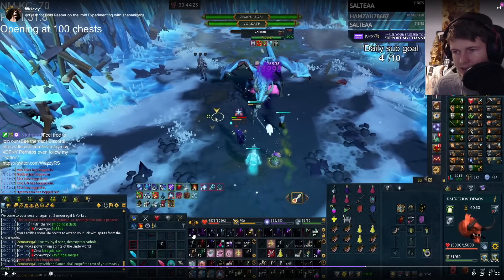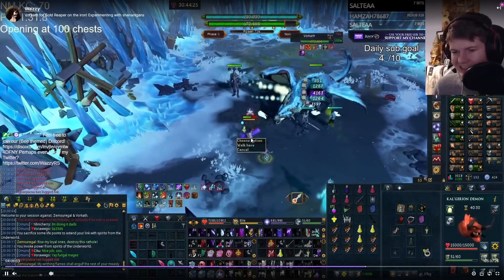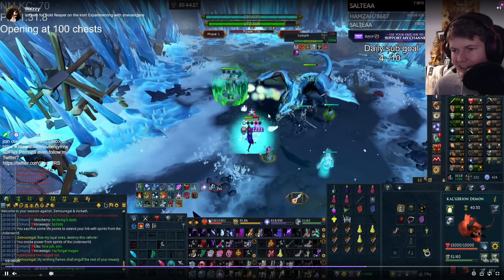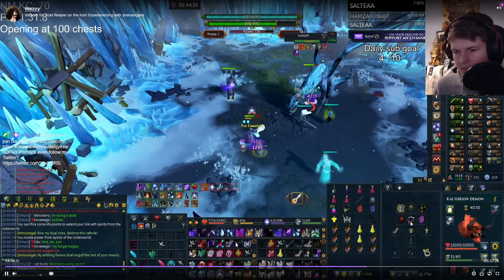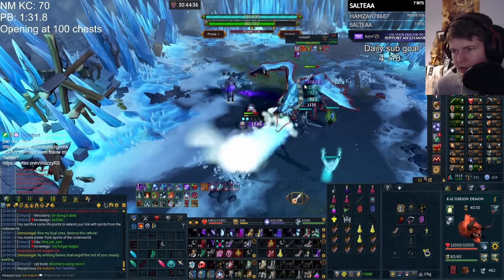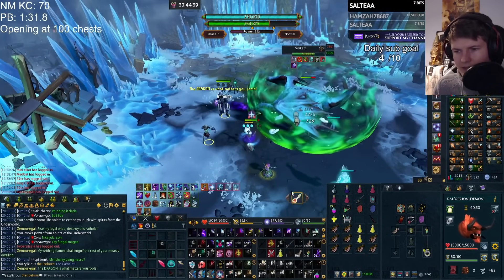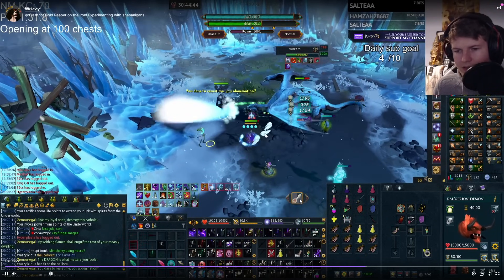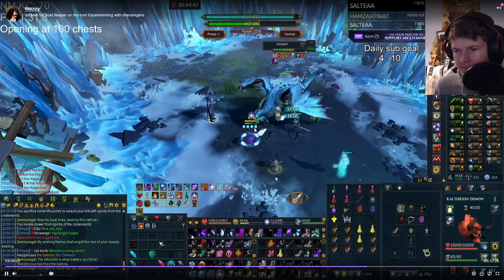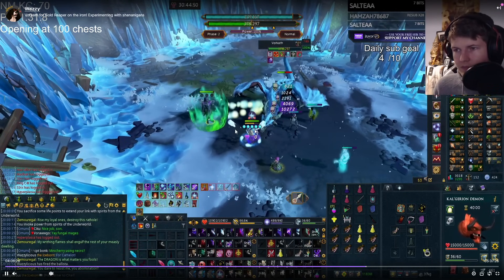Once inside, use death skulls and then build back up to 100 adrenaline. As you enter, make sure you activate your skeleton — that's the first thing you do, just spam your skeleton button. Then death skulls, build back to 100%, and do the living death, adren pot, touch of death, death skulls rotation. Make sure your salvo amulet is on at this point, and I'd also recommend the undead slayer sigil since you want as much damage as you can. If any minions spawn — especially the shielder — just ballista them down.